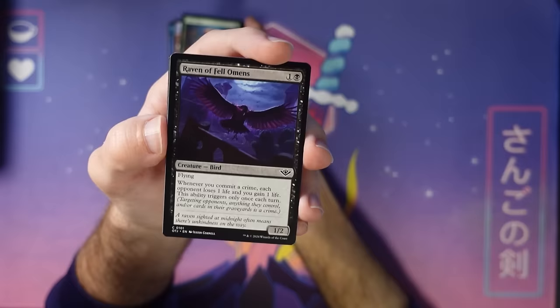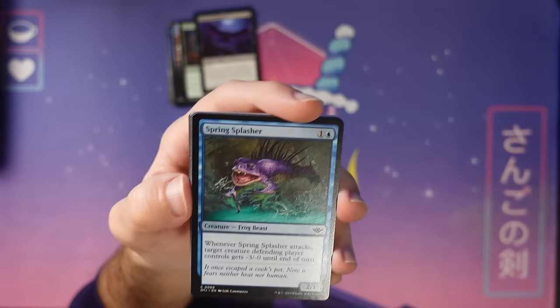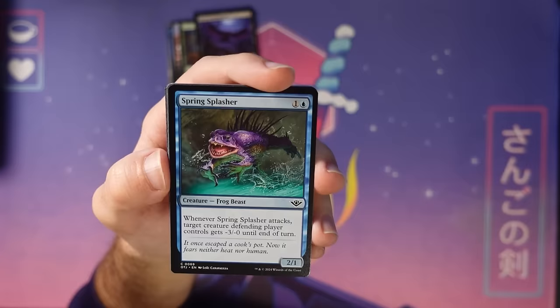Raven of Fell Omens — another crime-committing card. Plenty of limited archetypes want you to care about crimes, so there's a card for that. The Spring Splasher — I love these ways to find aggressive blue cards. It's a nice one to help you get in by shrinking their blocker. That's nice, and it's also a frog beast, so what's not to love?